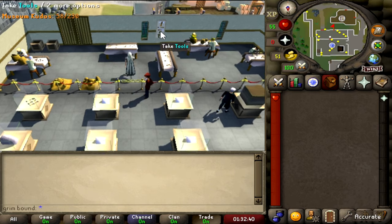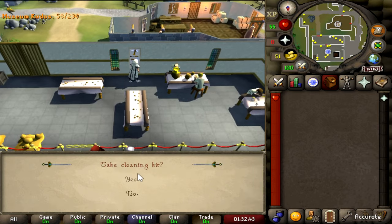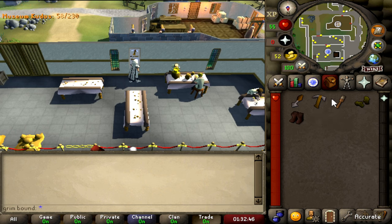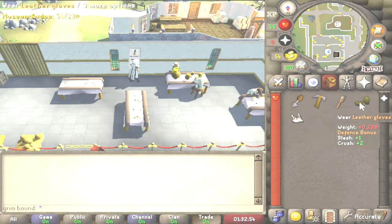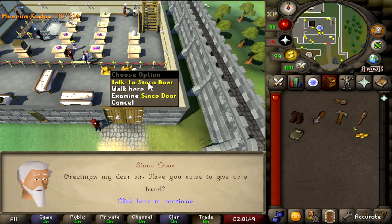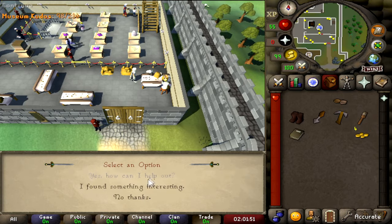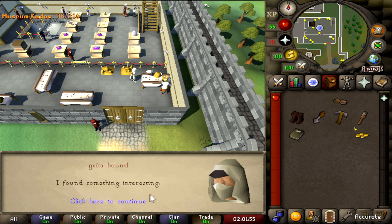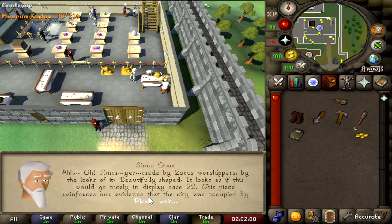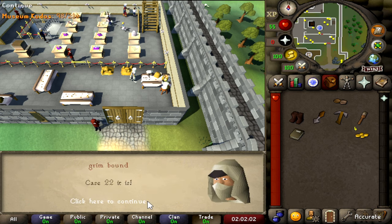Now we've got to clean some artifacts, but first I need to get my set: a trowel, a rock pick, a specimen brush, some gloves, and leather boots. That's our last step to get 100 kudos for Bon Voyage. We talked to the archaeologist and turned in the five ancient artifacts. Yes, this was kind of tedious, but it needed to be done.